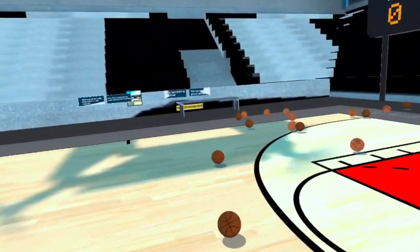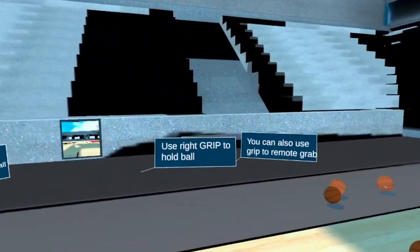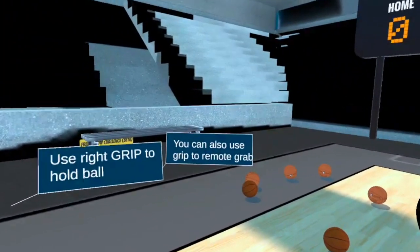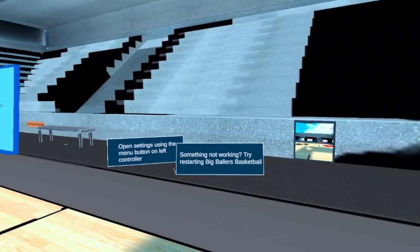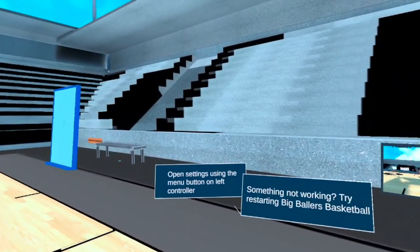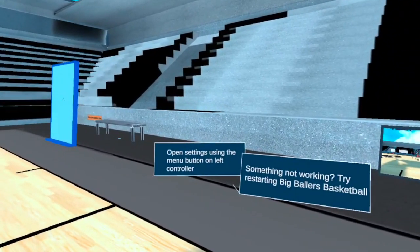Let's grab a ball — use right grip to hold. You can also use grip to remote grab. If something's not working, try restarting. Open settings using the menu button on the left controller.